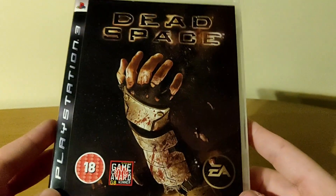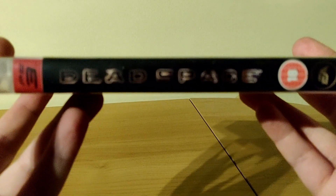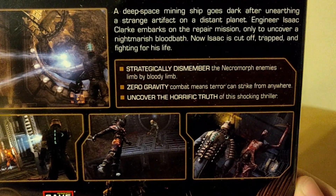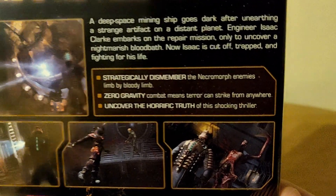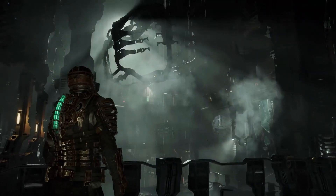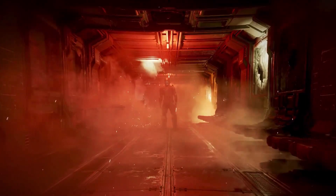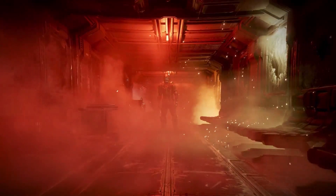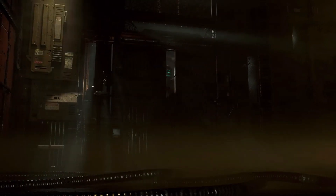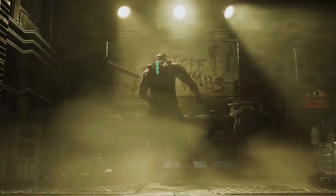We have the old PlayStation 3 logo, and on the back: 'There is no help coming.' A deep space mining ship goes dark after unearthing a strange artifact on a distant planet. Engineer Isaac Clarke embarks on a repair mission only to uncover a nightmarish bloodbath. Now Isaac is cut off, trapped, and fighting for his life. That's pretty much the synopsis — it was a very brutal game.